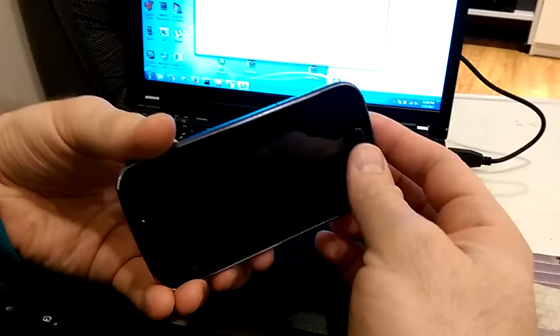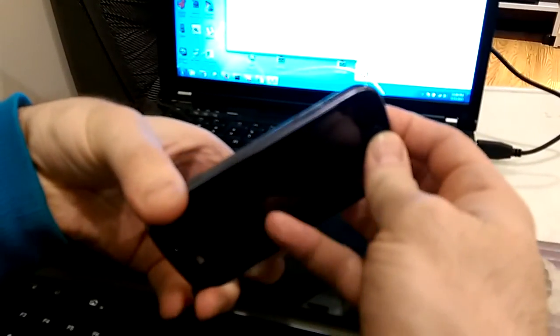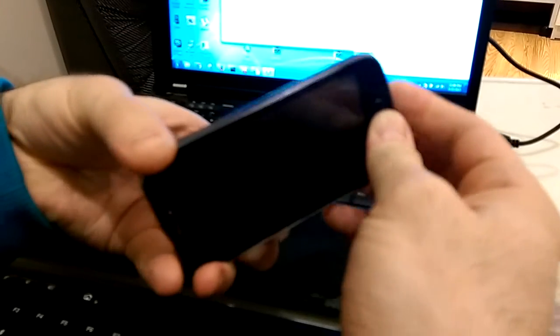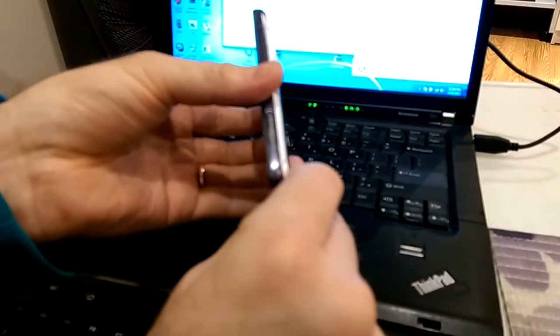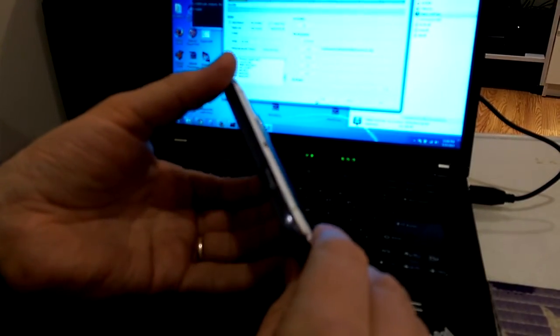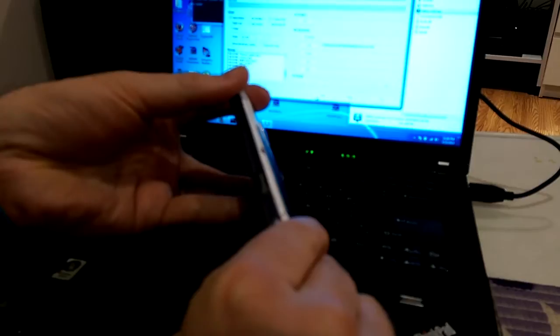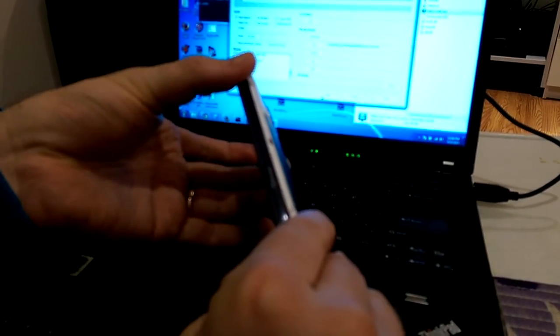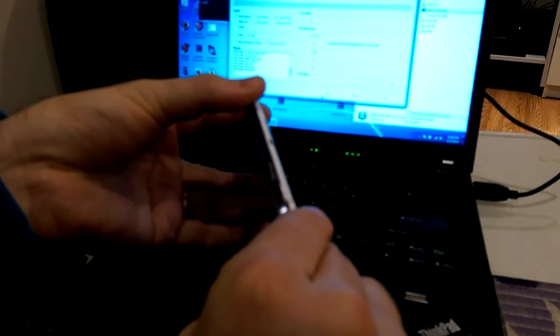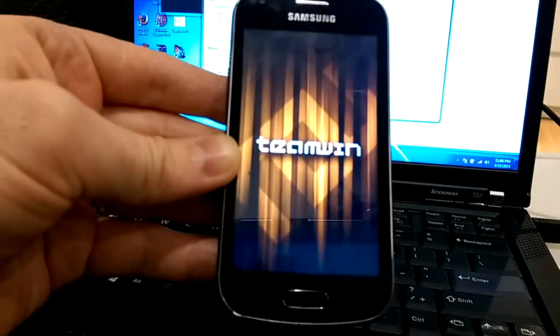I need to press the buttons using two hands — it's pretty tricky. After trying, I believe it should work. I'll swipe my finger here. It didn't work at first, but now you can see the triangle — and it shows Team Win recovery. Not bad.